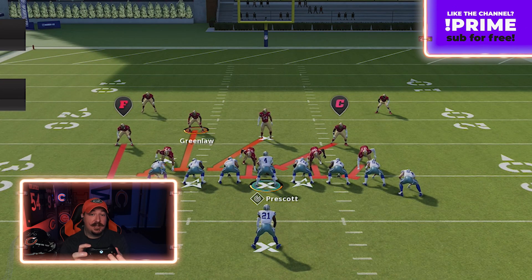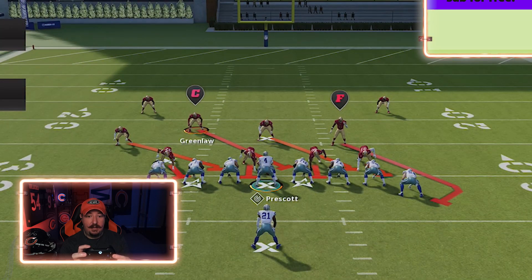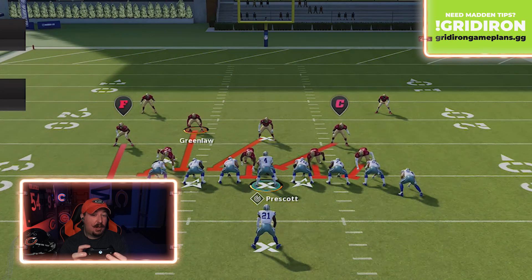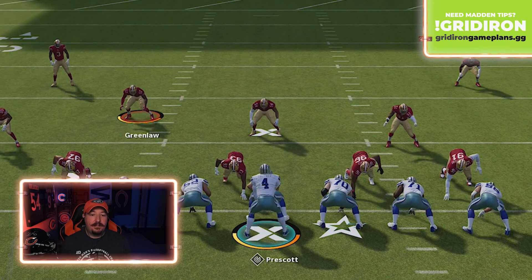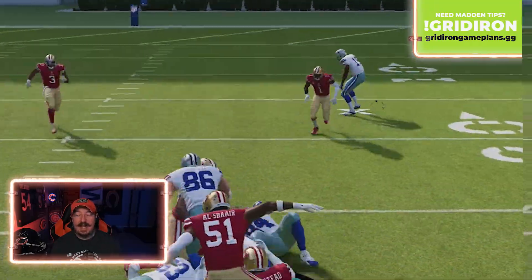So you basically see that there are three assignments. Greenlaw's got man-to-man on the running back. He's got the right A gap on a run to the right, and he's got what would be called the C gap on a run to the left. So with this particular player as my user, we're going to snap the ball and you're going to see that the ball is run to the right — I need to fill that right A gap.